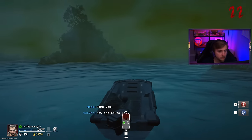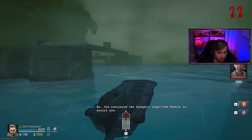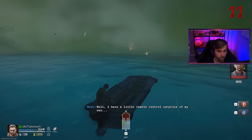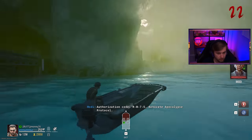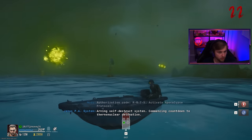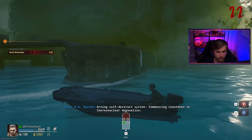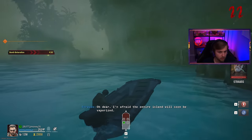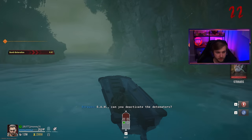Damn you, damn you, damn you! Authorization code RM75 — Activate Apocalypse Protocol. Apocalypse Protocol? Arming self-destruct system. Whoa whoa whoa — what the fuck? What? Where's this bomb at? I'm afraid the entire island will soon be vaporized. Milo, help! Okay, we gotta go to Biolab and disable some bombs. Where are these bombs at?